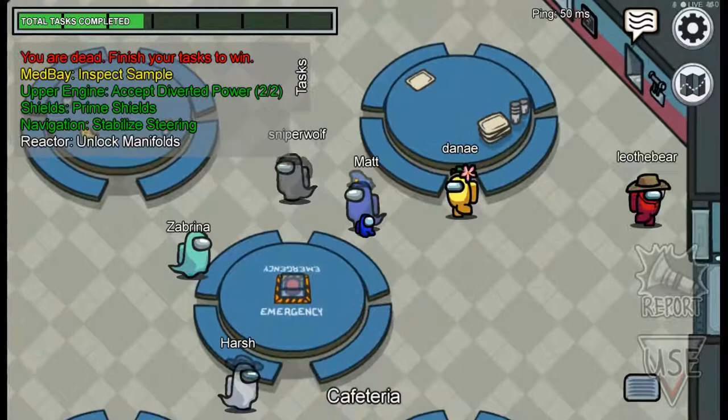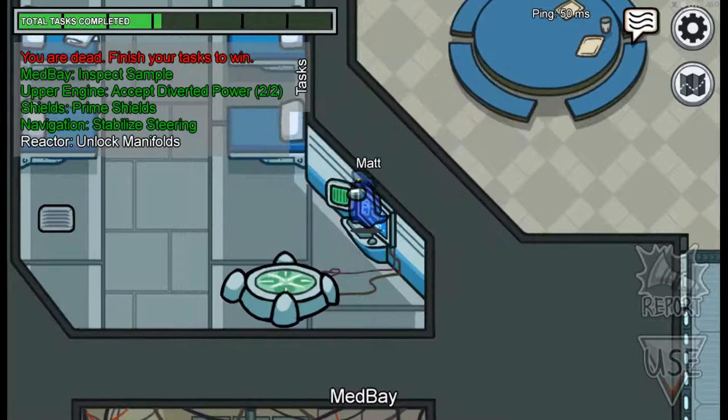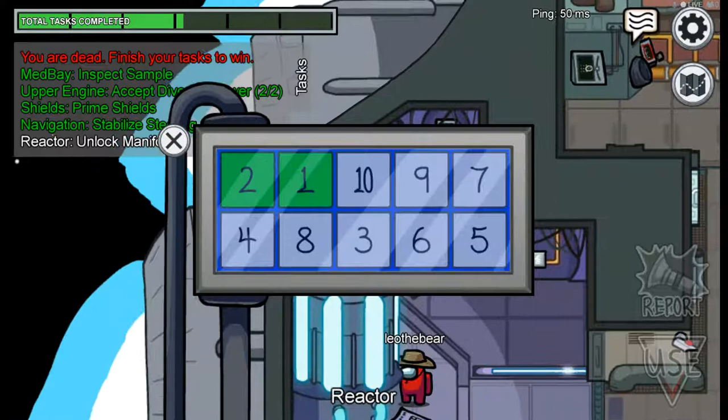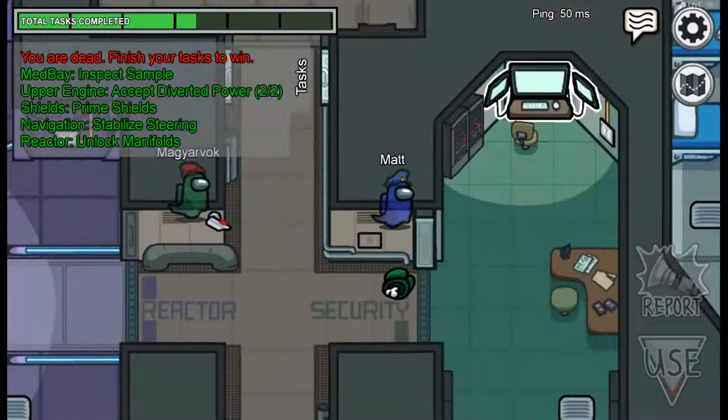Going to Medbay first then Electrical - it's the select-the-tube task. Heading down to Reactor for the last task. Medbay submit scan - ten tasks done! There's a dead body - someone's killed Dark Green. No one's reporting it. Red just walked straight past the body.